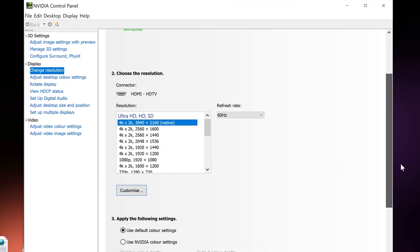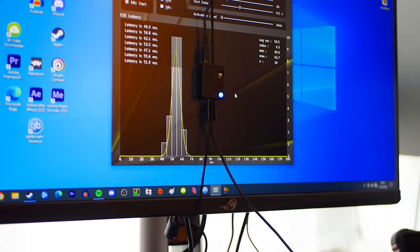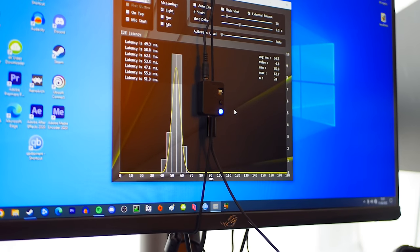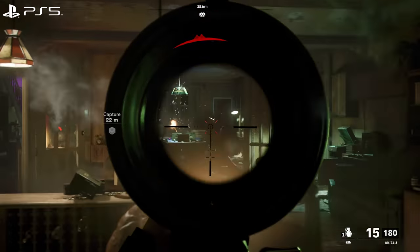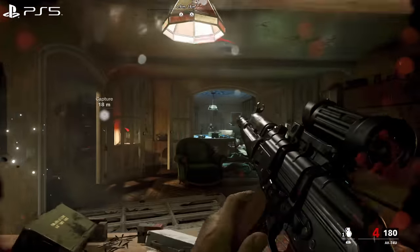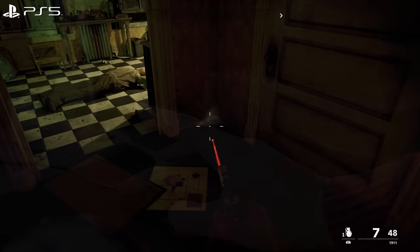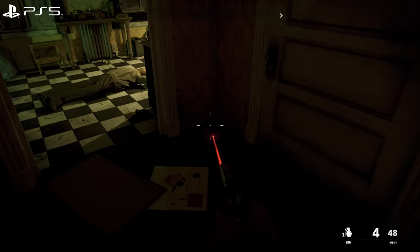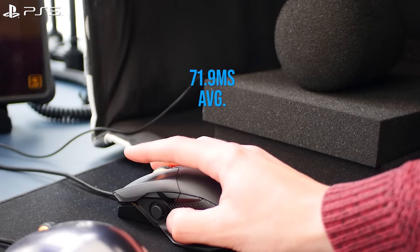We're going to be kicking off with 60Hz testing, because while a high refresh rate monitor can improve input lag, Reflex delivers improved response even on lower-end displays. Booting Cold War's first campaign level, here's PlayStation 5 outputting at 60Hz with the ray tracing mode enabled. With the ROG mouse connected to our PS5, the average latency result, from button to pixel, comes in at 71.9 milliseconds — a decent turnout for Cold War, and really the figure our PC has to beat.